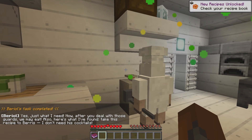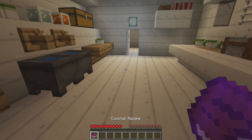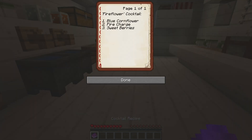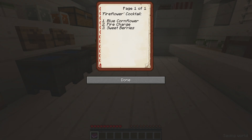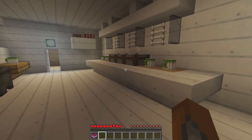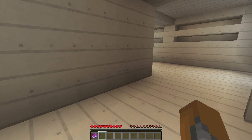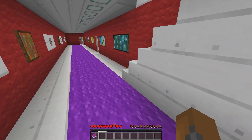Now see what he does there. Just what I need. After you deal with those guards, we may eat. Also, here's what I found — take this recipe to Berris. Fire flower cocktail: one blue cornflour, one fire charge, and sweet berries. We have the sweet berries. We have a flower, but it's not blue. And a fire charge — that's something we definitely don't have. We have that slime, so let's take this up to the bar and see if we can figure out how to make that cocktail.